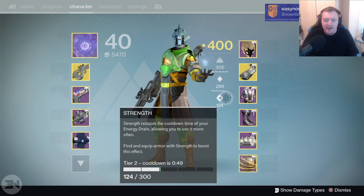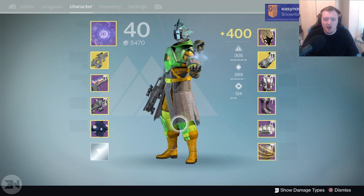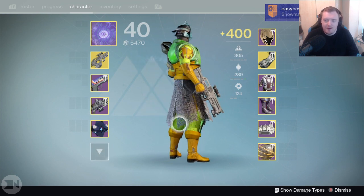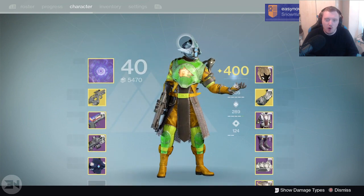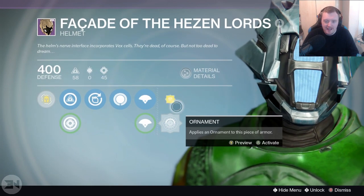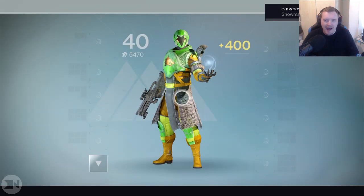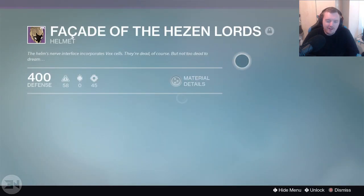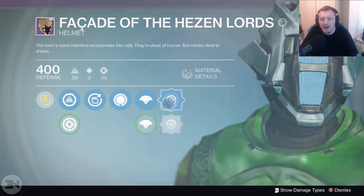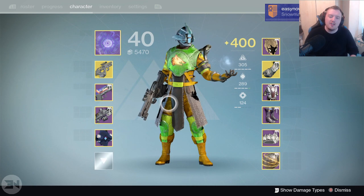I have the Bone Circlet warlock bond and it all goes together quite horribly. Look at how close I am to Tier 12 — it's a shame it's not exactly Tier 12 but it's the best I can do. I chose a really bad shader to showcase this horrible armor. The thing that makes it look really bad is the helmet with the ornaments — it stays one color and doesn't change.